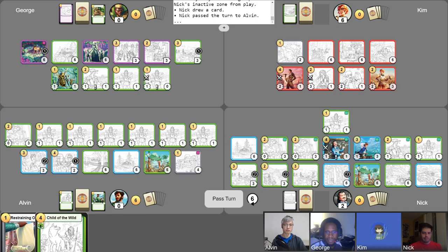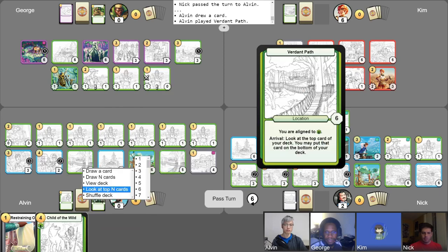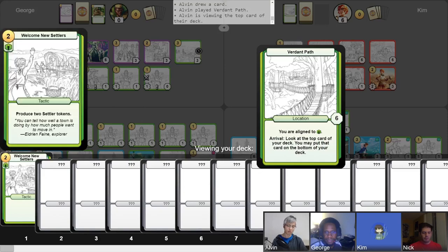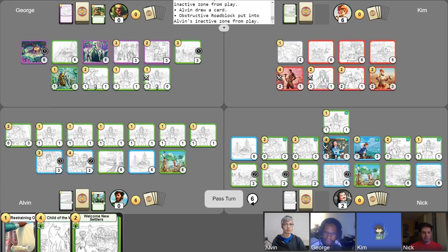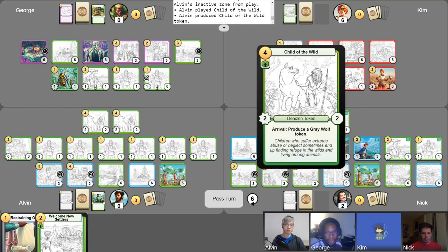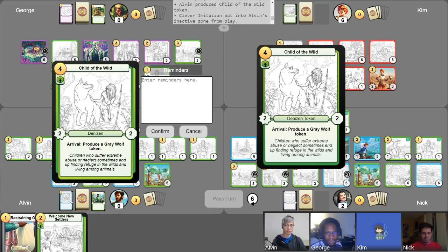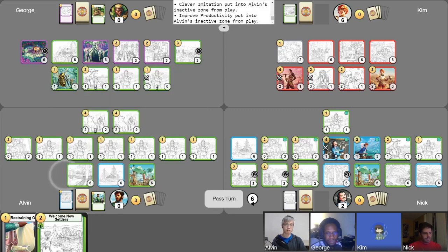I get my gold for turn, get my phase counters, free draw. I will play Verdant Path and use its arrival to look at the top card. I actually don't think I want that. And then now I'm going to abandon it to draw another card. I'm going to go ahead and sell my Obstructive Roadblock to get one gold. And then I'm going to play this card here, Child of the Wild. And then I'm going to do the whole thing again but this time with the Child of the Wild. So I'm going to use Clever Imitation to produce a copy of Child of the Wild, completing that campaign. And then I'm going to activate Improved Productivity to give activation limit plus one to this Child of the Wild, completing this campaign. So now I'm going to use Child of the Wild's arrival ability to produce a Grey Wolf token, do that one more time because its activation limit is increased, and then do that with this one.